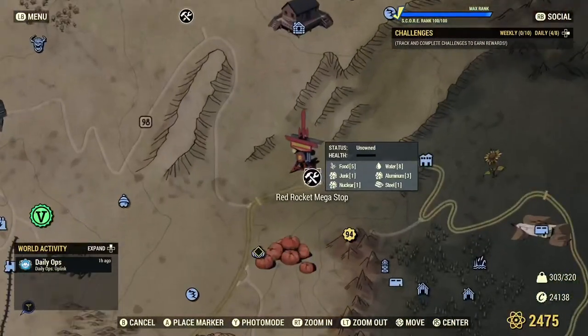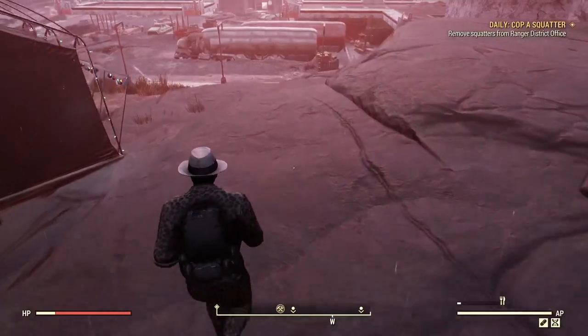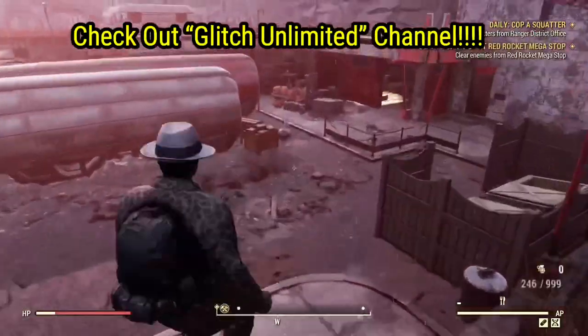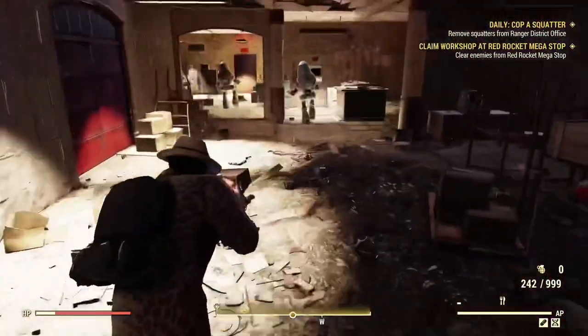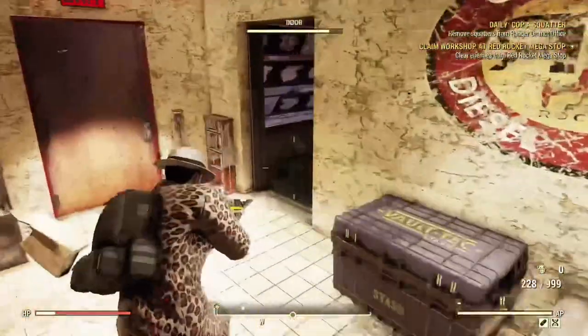At the Red Rocket Mega Stop, you can loot this chest as many times as you want. You do have to hop servers each time you loot it, but it does refresh what is inside. I do believe Glitch Unlimited found something similar to this in a different location where you can respawn and collect these each time you spawn in, so go check out his channel — I will leave a link to his channel in the description.